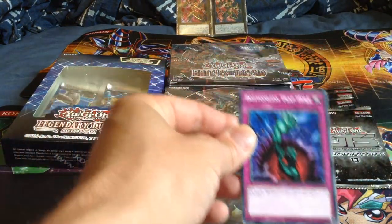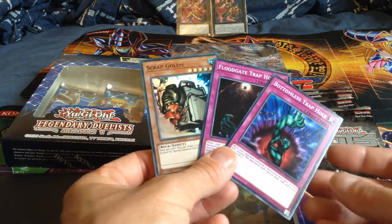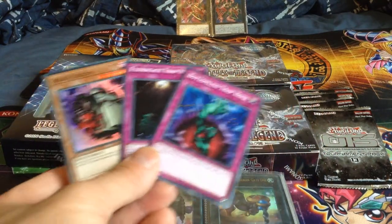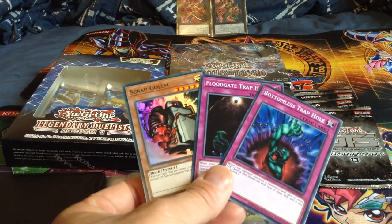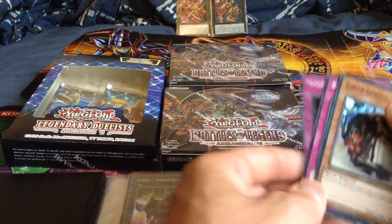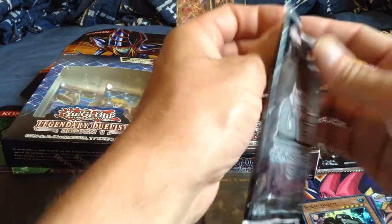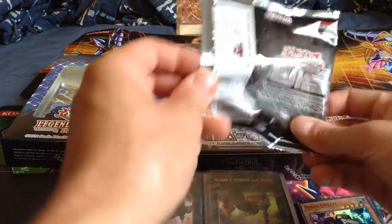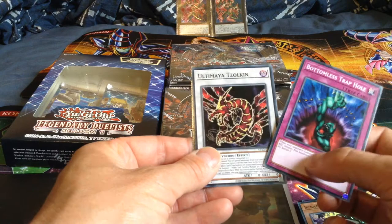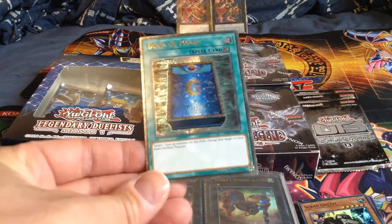This is my first OTS 13 pack opening. I've got Scrap Golem, I believe it's Book of Moon, Abyss Dweller and Tractrix Rafflesia. Oh no, don't tell me - I got this and I pulled an ultimate rare Book of Moon!